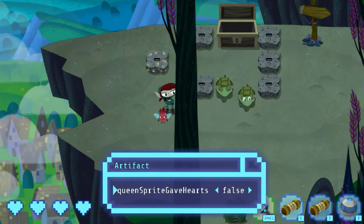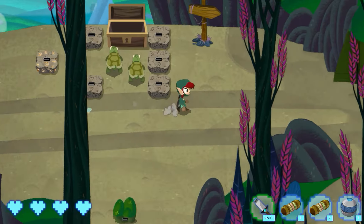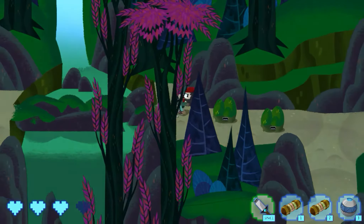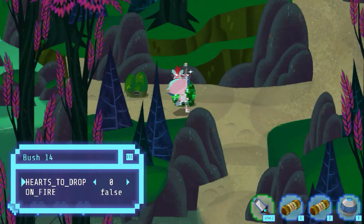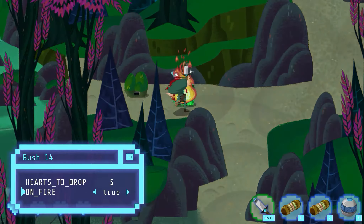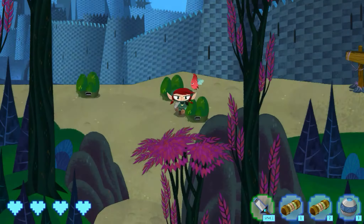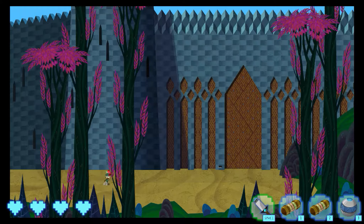This artifact is called Queen Sprite Gabe Hearts — whatever that means. You'll notice I'm at the point of basically just ignoring anything that does damage. If you have already played this and you already know the solution to a puzzle, we could of course have a bush drop parts if we wanted to — don't give it. And over here is a castle of some kind, but at the moment there is nothing to do with this castle.